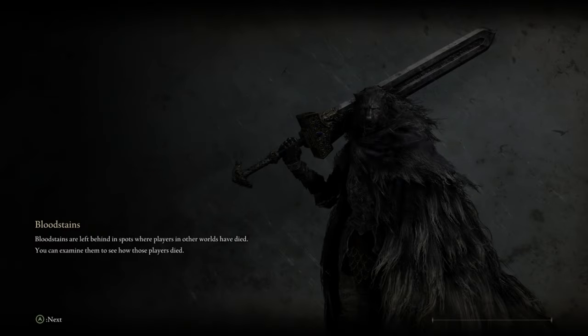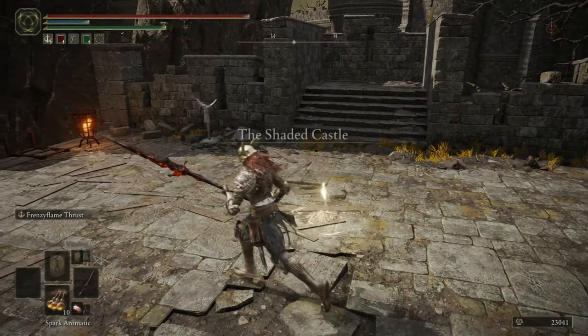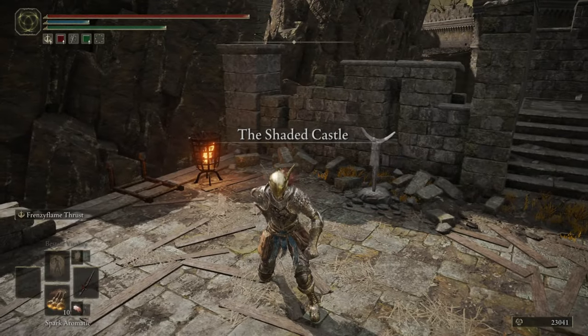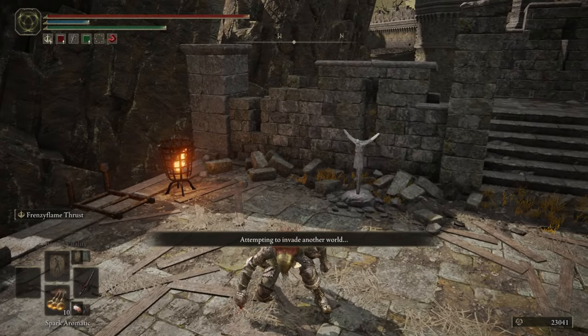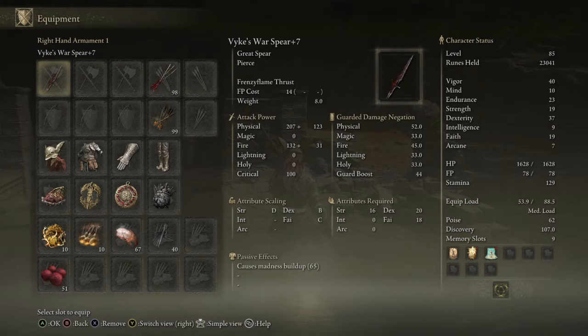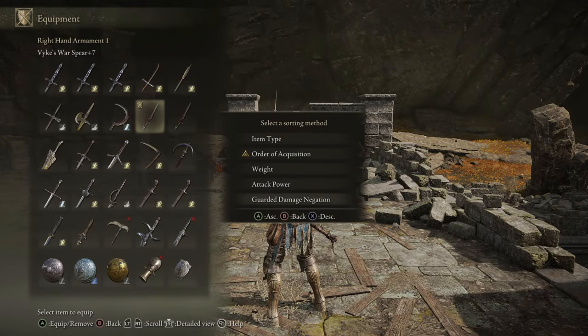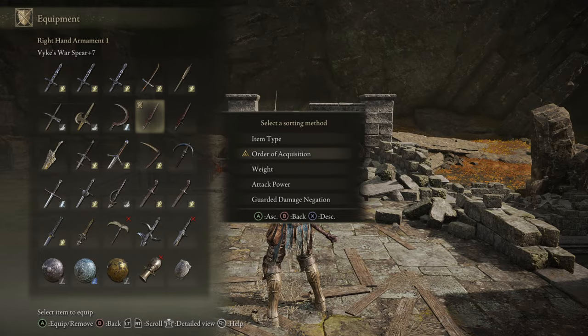If you Google 'Elden Ring whetblades' you'll find the location for each of them. You can make any physical ash of war — strength, dex, or quality — into whatever you want. For the inventory, if you mean like this: just click R3 to minimize your menu, there's in-depth and simple views, and with L3 you have a whole bunch of ways to sort your weapons however you wish.